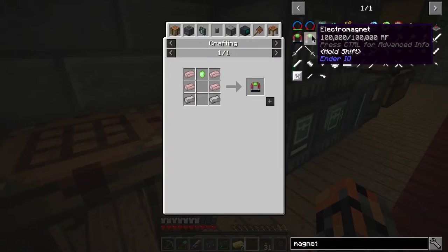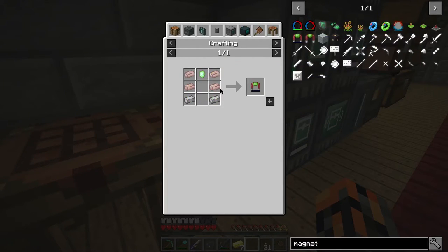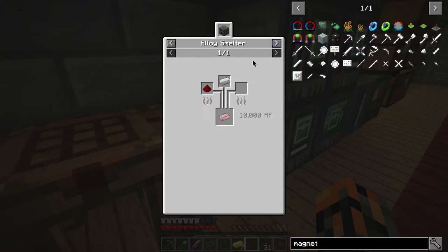If I bring this back up again, you'll see here's the recipe. So it needs a vibrant crystal, which is really simple. Vibrant alloy and an emerald. Conductive iron, which is made in the alloy smelter.